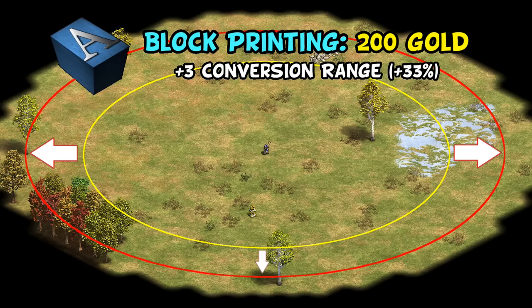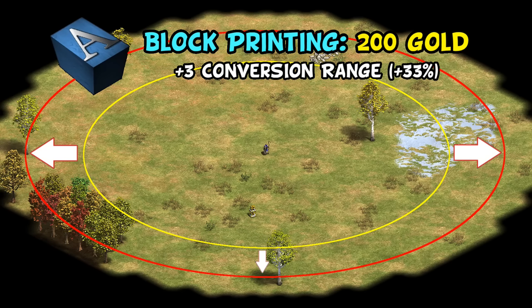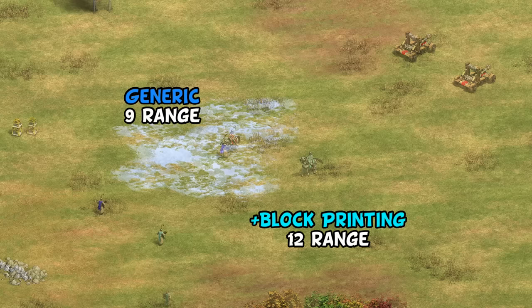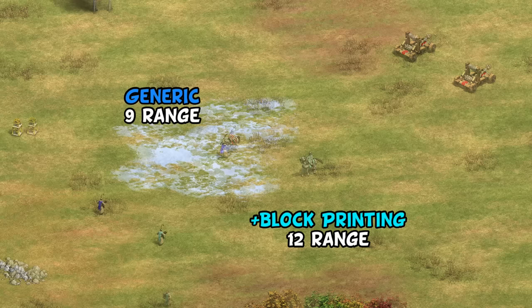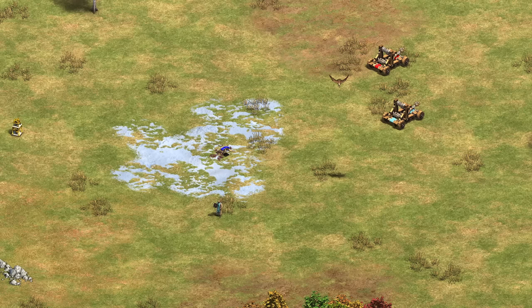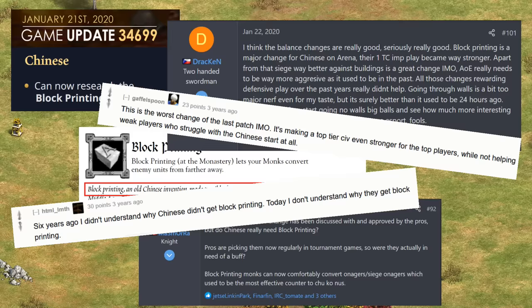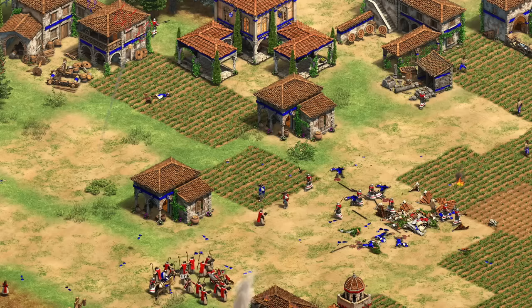Moving on to number 2, we have Block Printing, costing 200 gold and adding plus 3 conversion range, or plus 33% to put that in context. I'm completely open to the argument this should be switched with Sanctity as number 2, and definitely considered it, but my reasoning is I'd rather convert a unit before it can reach me than have it reach me and survive 1 or 2 extra hits. The further away you can make your conversions, generally the better. This is an Imperial Age tech though, and I think you have to think of it in that context. Unlike mangonels in Castle Age, even monks with Sanctity can be taken out in one Onager shot, but with plus 3 range, have a decent chance of a conversion if there's some traffic between them blocking the Onager. I see it as a testament to this technology that when it was given to Chinese for historical reasons, there was an outcry online that this would stop Onagers from being a good counter to them, as some players felt it was the only answer to the Chinese late-game death ball. Admittedly, Block Printing does come quite late in the game, but its impact is so important in a few key matchups that I felt it had to be near the top.